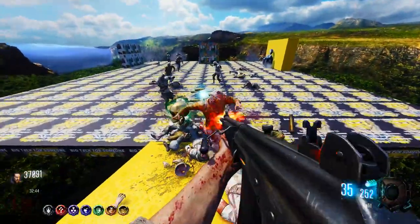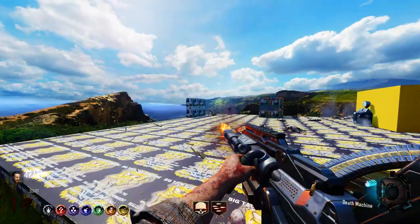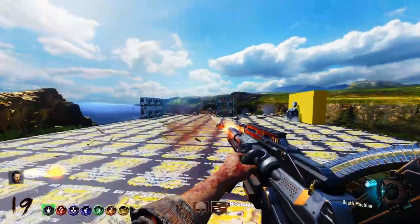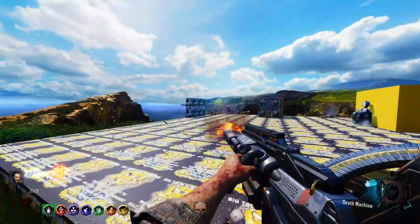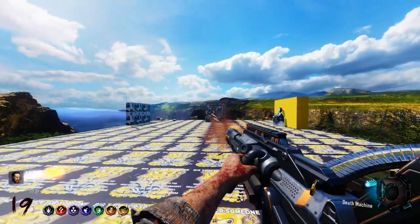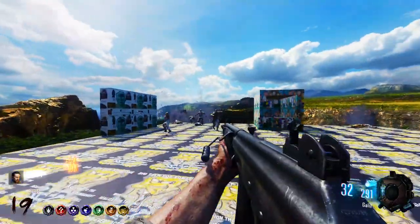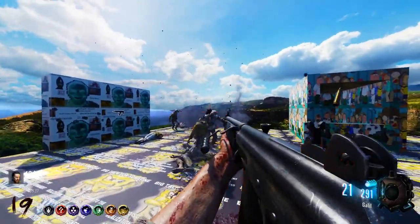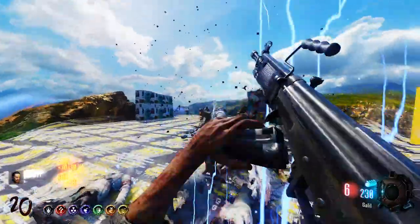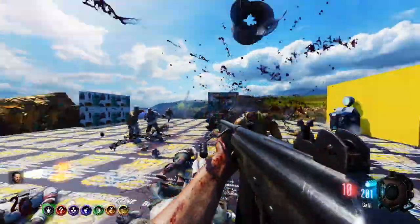Just spam off as many bullets as possible — try not to get pushed off the map by a zombie. They should just rename the map Easy Mode Tower, because usually these cheese-based maps are really hard, sometimes absolutely ridiculous. There's not even a real reason to Pack-a-Punch — ammo increase would be nice, but I definitely don't need a damage increase.